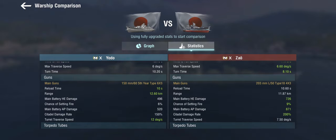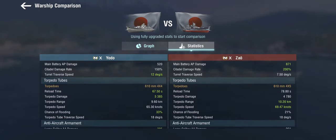For torpedoes, in line with the Japanese light cruiser line, the Yodo's torpedoes actually do more damage. The Zao can output 20 torpedoes but has a 78-second reload, whereas the Yodo only gets 16 torpedoes but they reload quicker and have a significantly better flooding chance, though a slightly shorter range - still 9.6 kilometers is nothing to sneeze at.